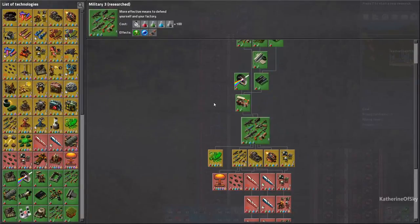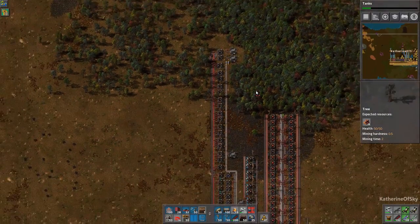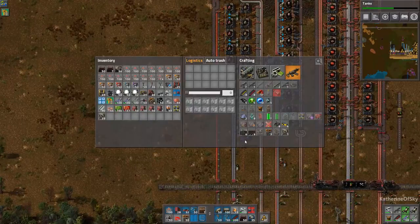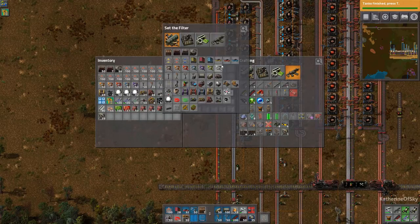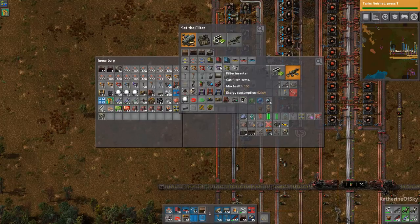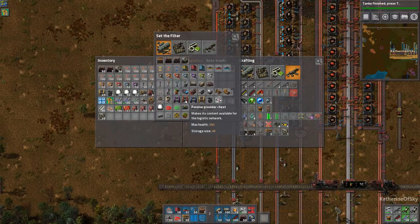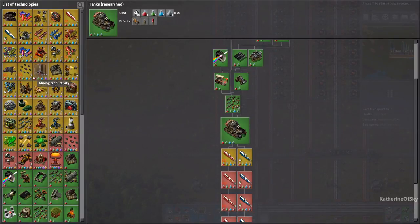Now we can start requesting things from the network — finally we can get tanks. The research is going so fast. To get stuff automatically delivered to you, you can have it requested through the network. For belts I'll want something like 600, and I also like to have a stack of each splitter and underground belt. Inserters too — stack inserters yes. The robots will just bring me stuff when I'm short.